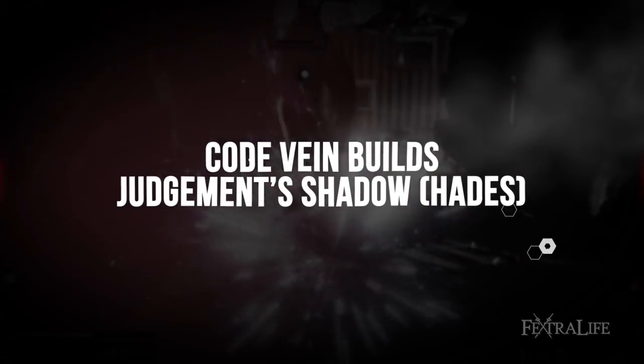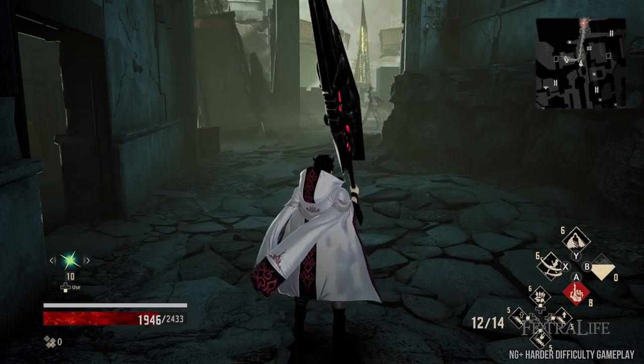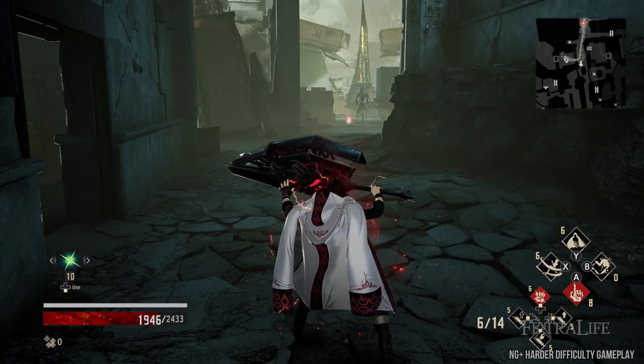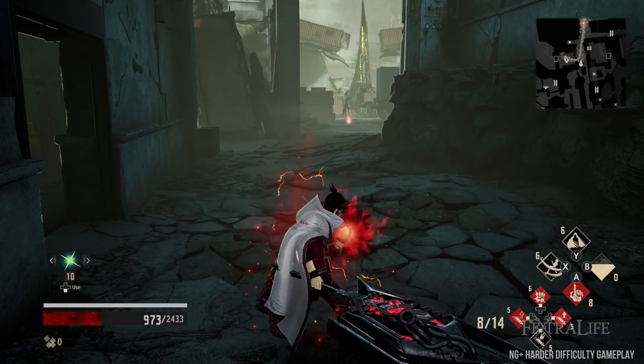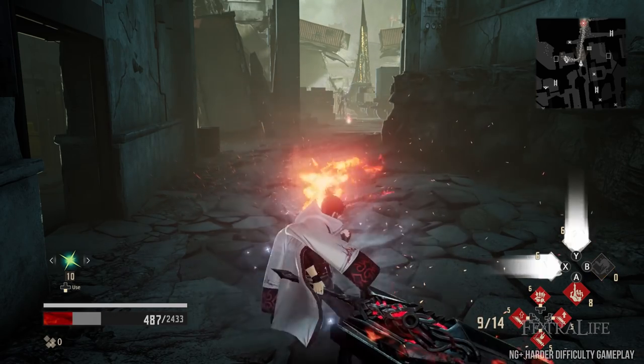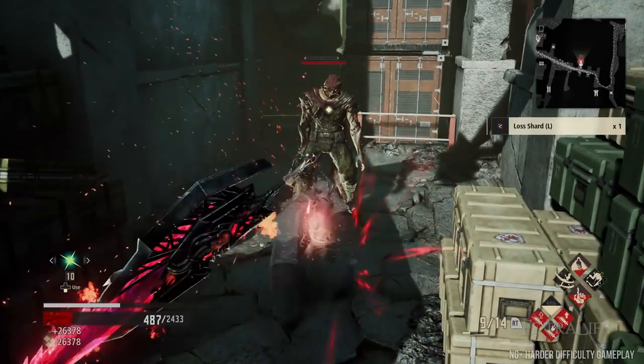The Judgment's Shadow build is a combination of buffs that all stack together to get extraordinary damage in a single swing, killing targets instantly. In addition, it prevents you from being seen, allowing you to take out targets right in front of the face of other enemies without drawing aggro. This build is intended to get you through levels easily and is effective on bosses, just to a lesser degree.